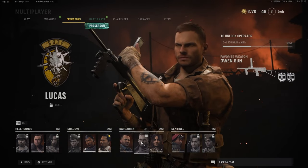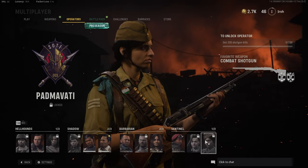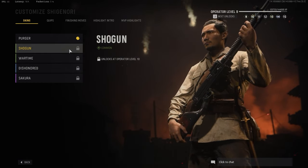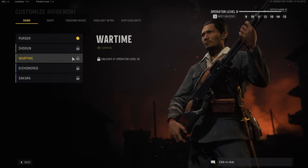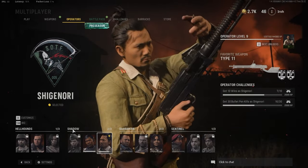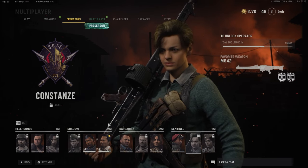Once you've gone through and looked at your challenges and decided which operators you want to unlock and in what order, you check their challenges and unlock them. But now how do I level up the operator and get their other skins? To get the other skins, you're going to have to level up that operator. These first two rewards are for unlocking your operator up to max level 20. The next one is reaching max level with all operators in that unit — Hellhounds, Shadow, Barbarian, and Sentinel. That's going to take a bit of grinding, but I'm going to give you a few tips and tricks on how to expedite that process.